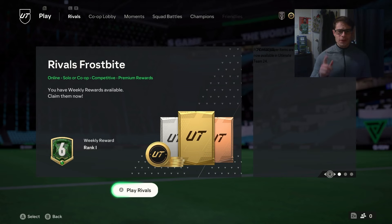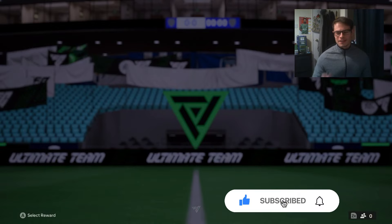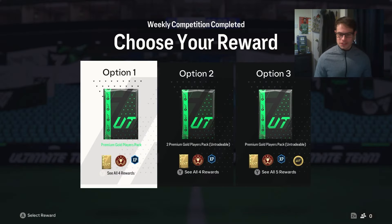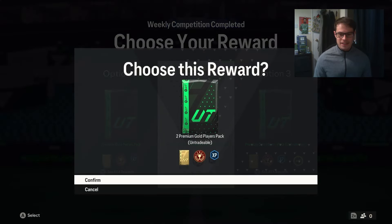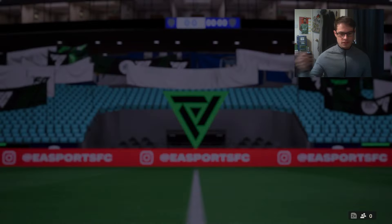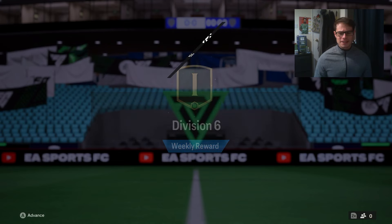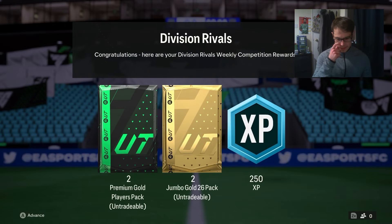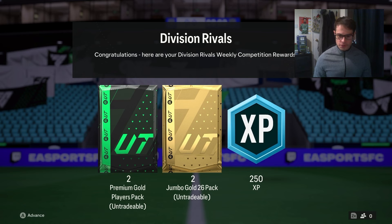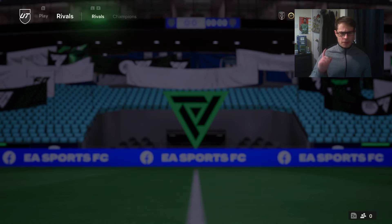Welcome back to another FC24 video. Today we have my division rival rewards. I've only actually played like three games of rivals this week, so we're not getting the better packs. We're going to take the untradable ones so we get more of them. I have a few other packs to open, a few player picks, just to top this up. We get two premium gold player packs, two jumbo gold 26 packs.